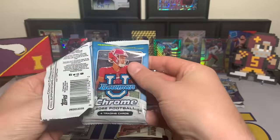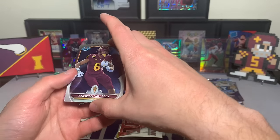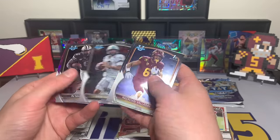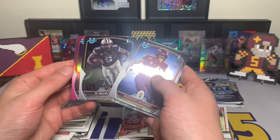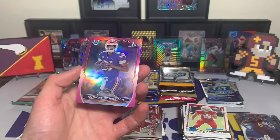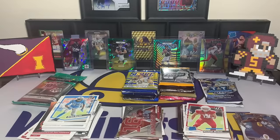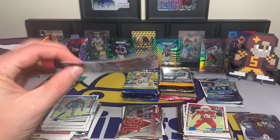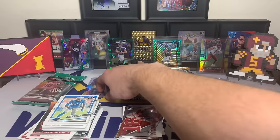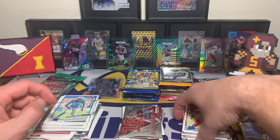Let's try 2022 Bowman Chrome hobby pack and see if we can pull something cool. Xavian Valdez, Trey Holden, Sam Hartman, Ramon Davis, and the pink parallel is Anthony Richardson — not bad with the Bowman First. That one is a little misshapen so I'm going to get it in a top loader and see if we can bring it back to a completely flat state. Also feels like there are more cards in that pack than there should be. Anthony Richardson Bowman First with the pink — all right.